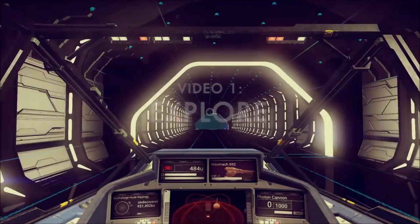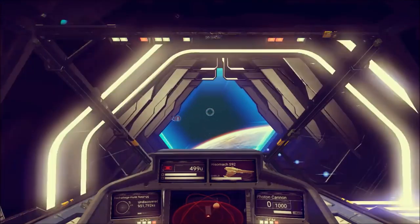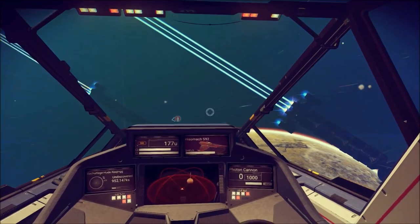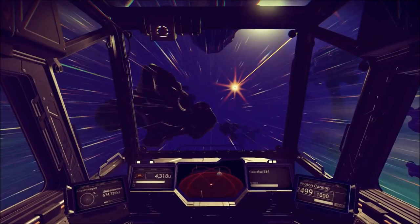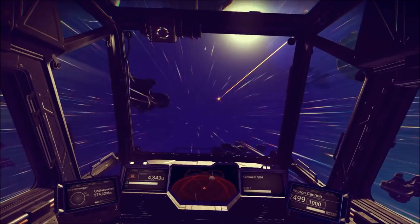To begin with ships, not much has changed in the way of interiors. There is a display of the photon cannon ammo, the speed, and a heat gauge. We get a quick cut of one ship traveling at warp speed, narrowly missing an asteroid by maneuvering around it — asteroid belts will now test our abilities to no limit.